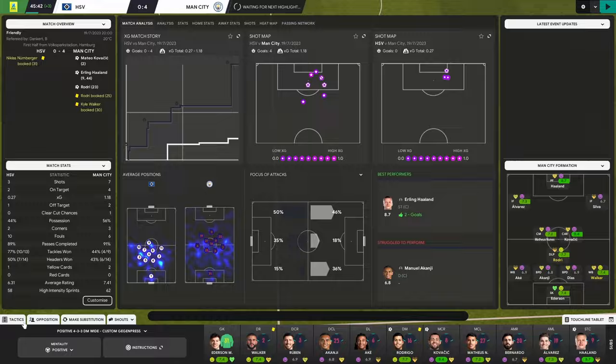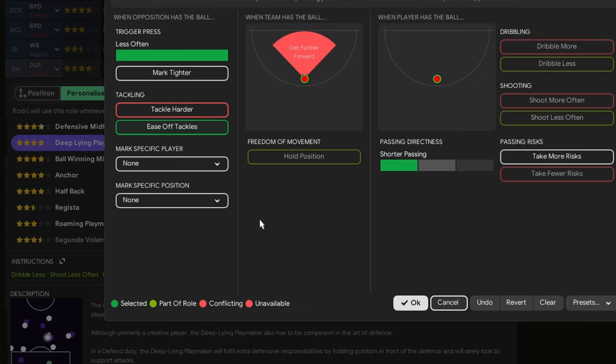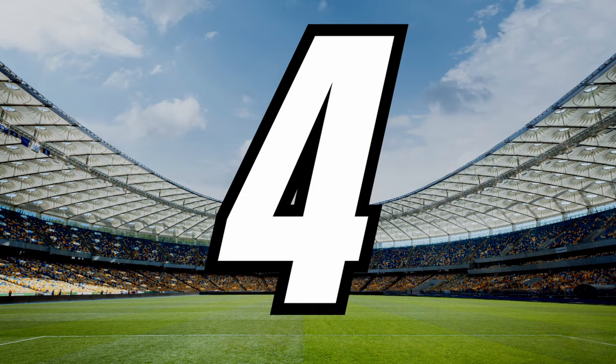A way I like to use this functionality is during matches: if one of my players gets a yellow card, I can add a personalized instruction to ease off tackles. If I then substitute a new player into this position, they won't have this instruction, meaning they won't be holding back and will bring their full energy into the match.